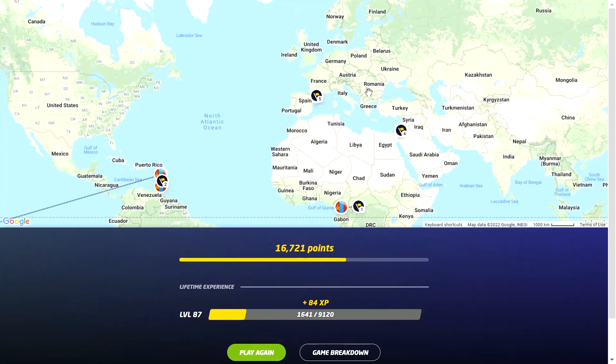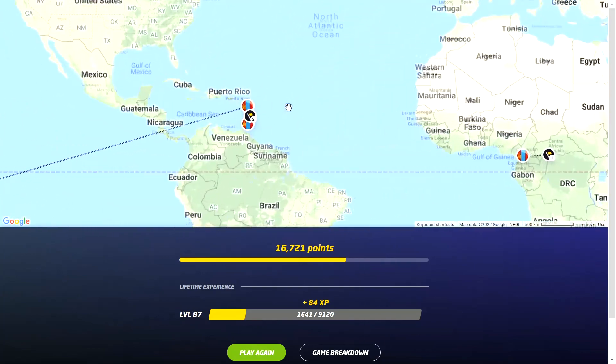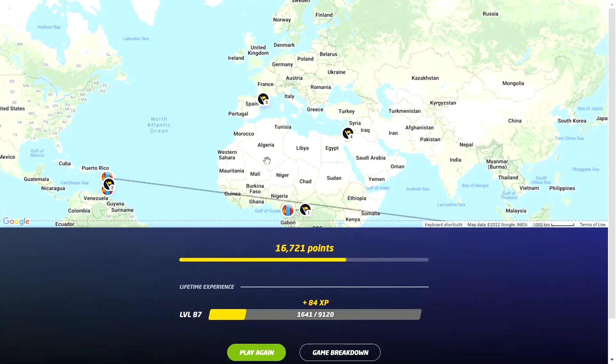I just wanted to test this new update, and I will say the 3D is so cool to see - like the vegetation and the topography and the mountains and the landscape, all those things. I got a new update, and when we clicked on the map it looks different as well, so I guess two updates in one.